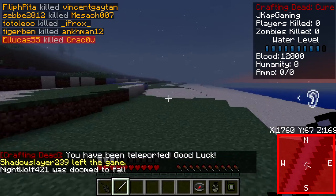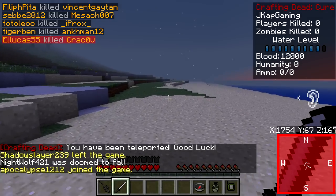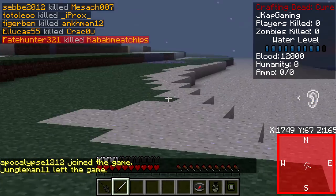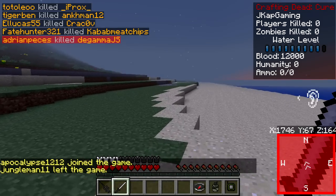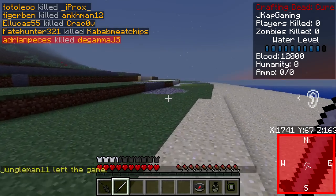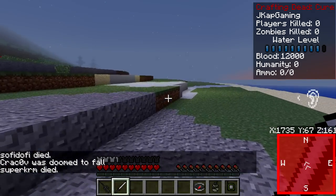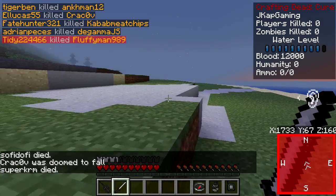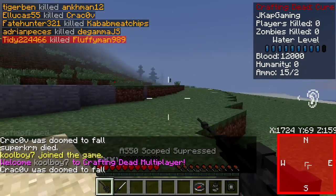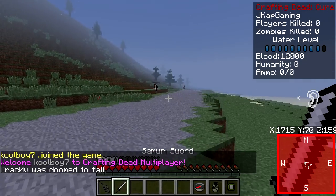Let's try to find some stuff this way. Head north — north is always a good way to go. We got a canteen this time at least, that should hold some water for us, which is great. Water is definitely something. Is that a player? That is. We'll let them be — as long as they don't attack me, I won't attack them.